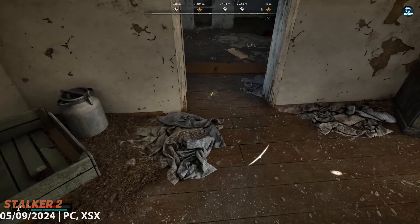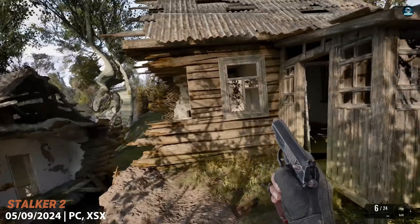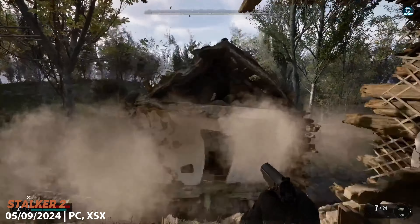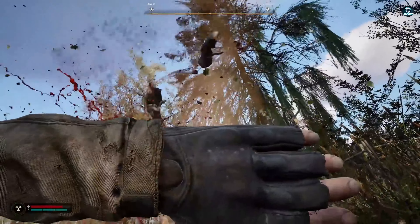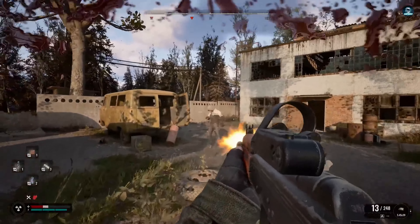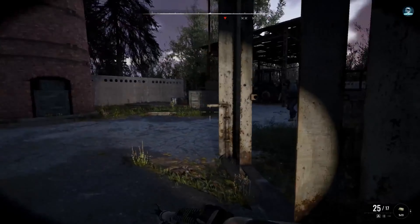Stalker 2 is set in the Chernobyl Exclusion Zone, an area of 2,600 square kilometers of land that was evacuated after the Chernobyl disaster in 1986. The zone is a dangerous place, full of natural and artificial dangers, such as mutants, anomalies, and bandits. Players take on the role of a stalker, an explorer who enters the zone in search of valuable artifacts.